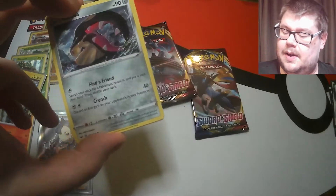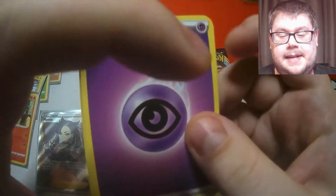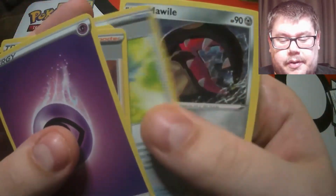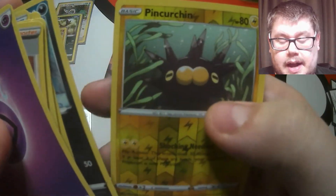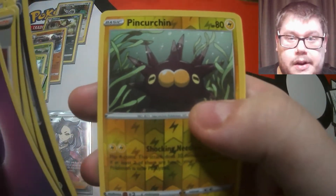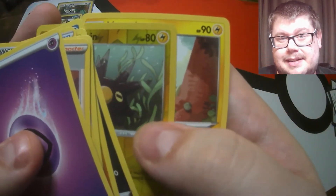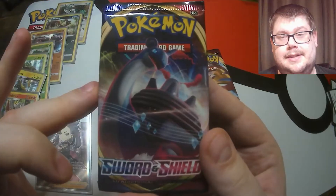Ultra rare, ultra rare, ultra rare - just keep saying it, maybe we'll pack one! We've got the Raboot to go with our Cinderace from the last pack, Goldeen, a reverse Pincurchin, and a non-holographic Morpeko. Three packs left, three ultra rares or better needed.